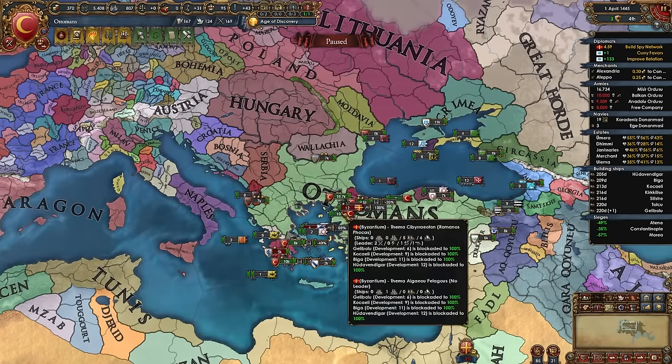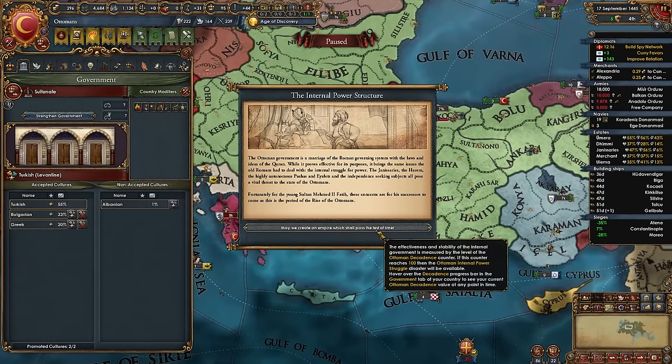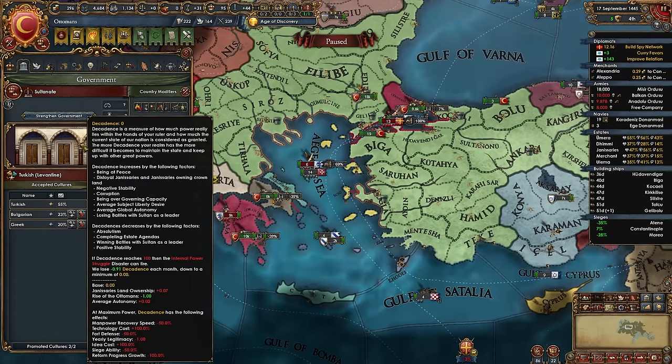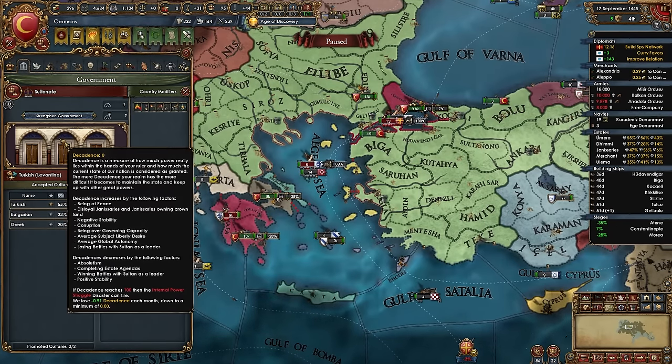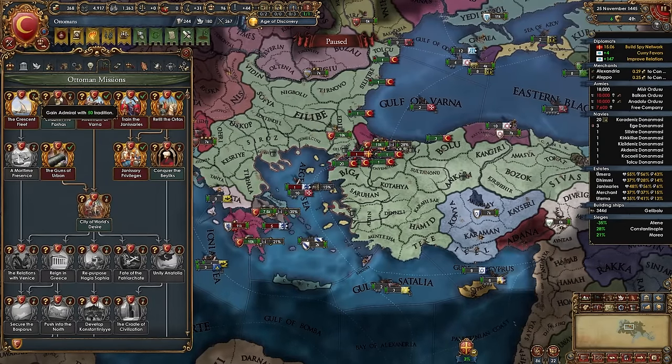Your diplomat should be creating favors with Crimea, improving relations, and spying on Byzantium to speed up sieges. A couple of months in you'll get the event 'The Internal Power Struggle,' which explains the decadence system. Right now it's at zero and will stay near zero while the Age of Discovery lasts, but after that it starts ticking up — currently we're losing 0.91 per month.